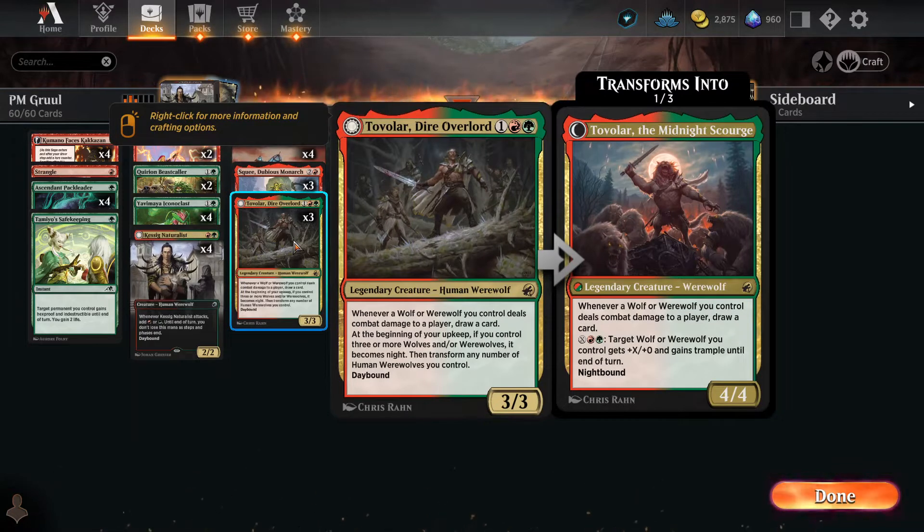We got Tolvar, the Dire Overlord, who does not like Squee very much, yet they're getting along for the sake of your deck. Three mana gets you a 3-3. Whenever a wolf or werewolf deals combat damage to a player, you draw a card. At the beginning of your upkeep, if you control three or more wolves or werewolves, he transforms — you can transform any number of human werewolves you control. He becomes a 4-4, still draws cards on wolf/werewolf damage, and you can also use your mana to pump your wolves and werewolves and give them trample.